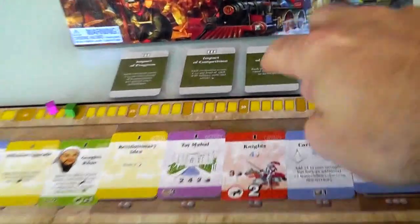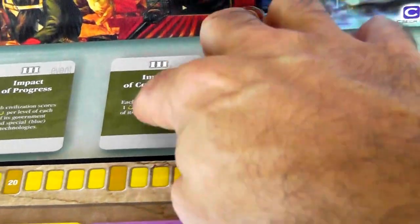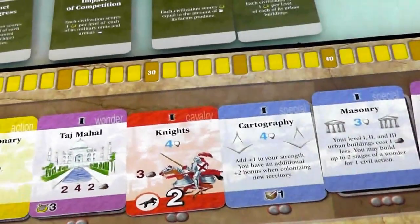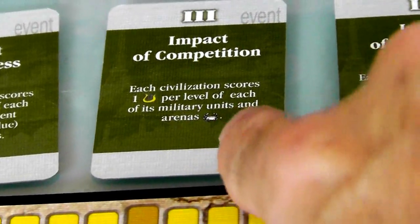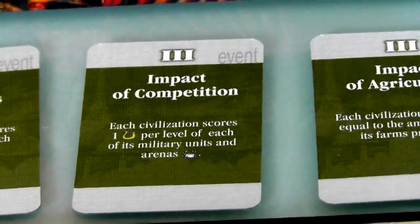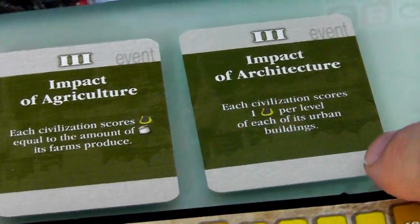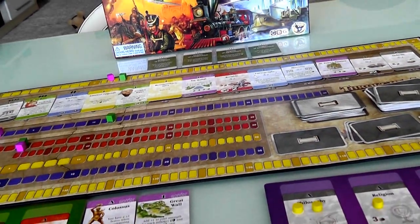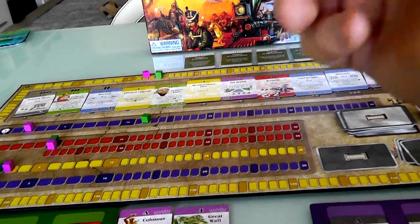In the advanced game, three third-era bonus objectives come out randomly at the start - these are targets we're trying to hit by end of game. Bonus points will be given for each level of government, each special blue card, military units per level, agriculture output, and urban buildings. Jen's going to upgrade to theocracy for government points. We need to start grabbing blue cards - they benefit us throughout the game and are worth two points each at the end. So that's something we need to be paying attention to.